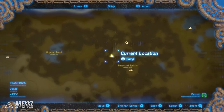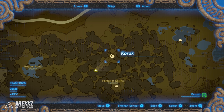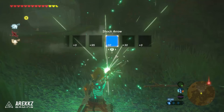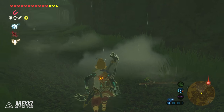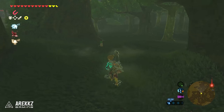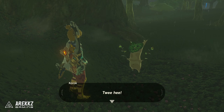Moving over to Korok Seed number two. This is located in the Forest of Spirits just east of where we were. In the middle you can see on the map there is a very big hollowed out log, a fallen down tree, and the seed is at the very end. This is one of those flower puzzles. You walk into this log and there'll be a flower on the ground. You simply walk into it, it disappears, another one appears in its place, and you follow the trail. When you get to the end of the trail a Korok will appear.